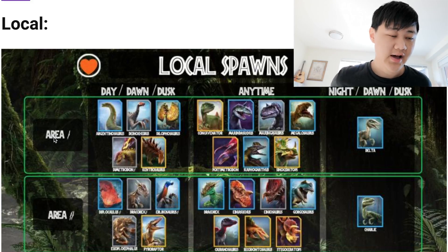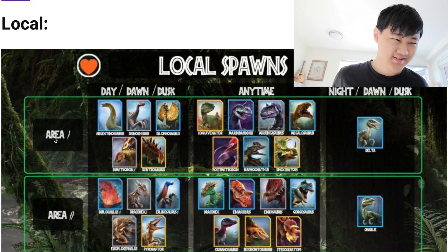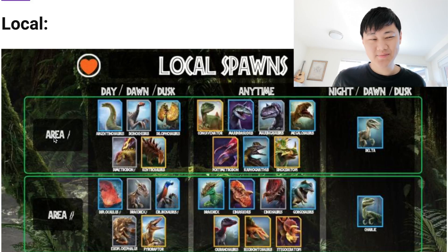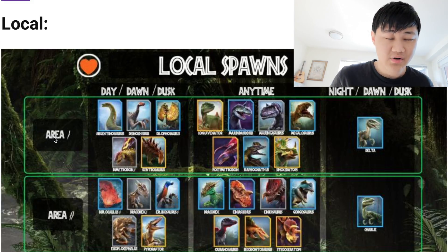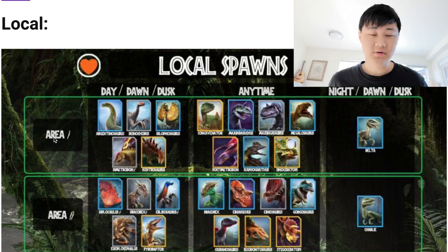Local 2 now has Diplocalus Gen 2, Dracorex Gen 2, Ehrlich Gen 2, Eupicephalus, and Pyraptor. The one big change is for the daytime in Local 2 they changed Tenontosaurus for Diplocalus Gen 2 — which is changing one of the best hybrid components in the game to one of the worst rare spawns in the game. Huge downgrade for Local 2. For the anytime spawns, they're all the same: Dracorex, Aeneasuchus, Aeneasaurus, Gorgasaurus, Aranosaurus, Psygadonosaurus, and Psygoceratops. Night/Dawn/Dusk, you still have Charlie.